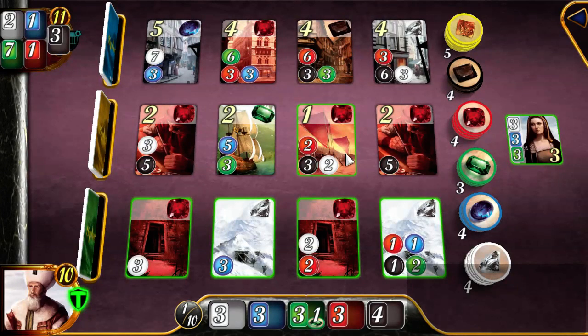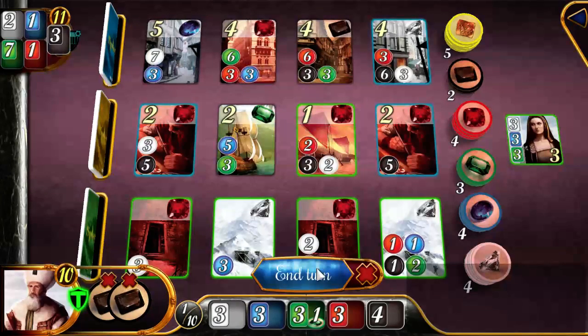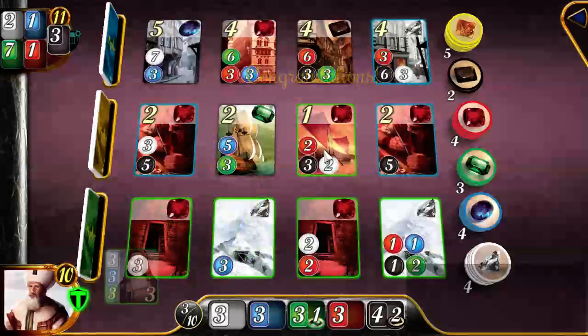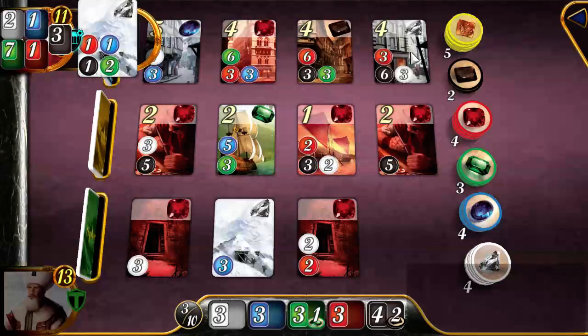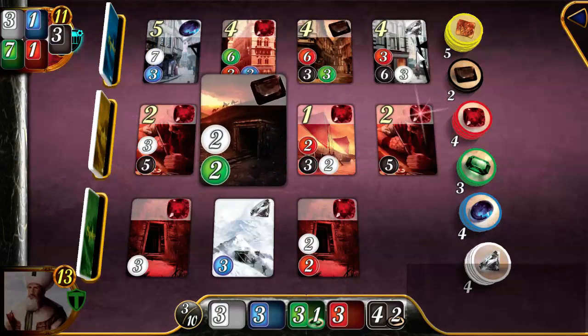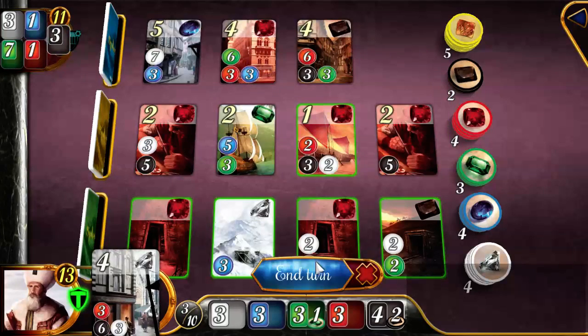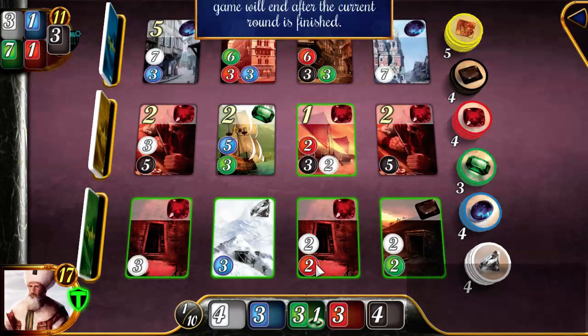If I could score a couple more I'd be golden here. Three and three — if I just grab a couple onyx, then I'm threatening to claim this four-point card. That would put me at seventeen, which is not bad for being the second-place player. I've got a six-point spread over my opponent, and that ends the game.